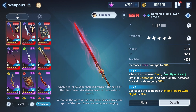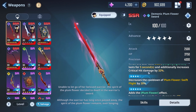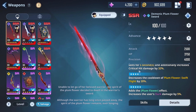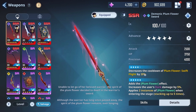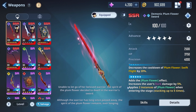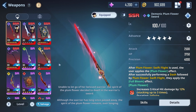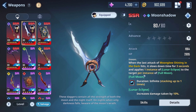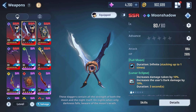At two stars you get dark damage increased by 10%. At three stars, when the user uses dash, Amplify and Draw lasts for five seconds and additionally increases critical hit damage by 32% — though I'm not 100% sure if that crit damage will work. At four stars you get a decrease in the cooldown of Plum Flower Swift Flight by 20%. At the final star you get the Plum Flower effect: increases the user's dark damage by 5%, applies two instances of Plum Flower when entering the stage, stacks up to five times.